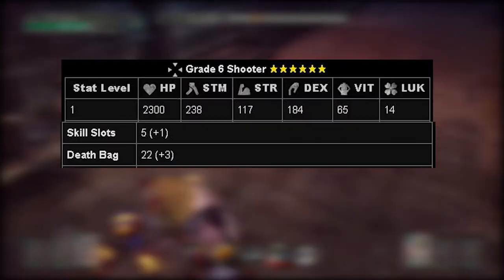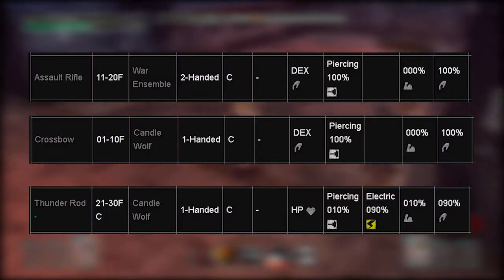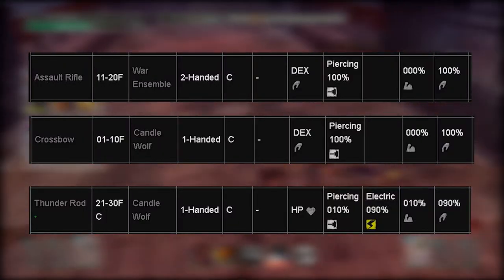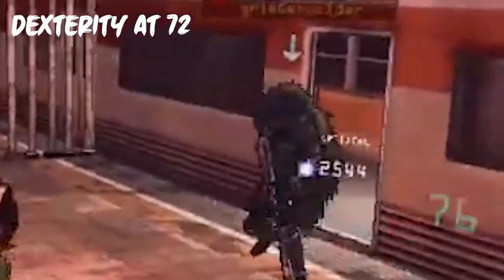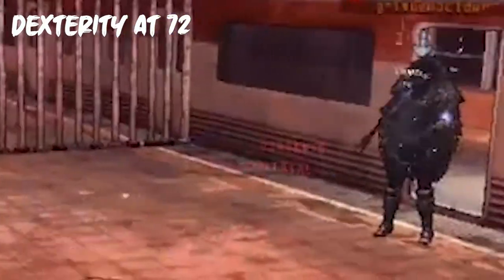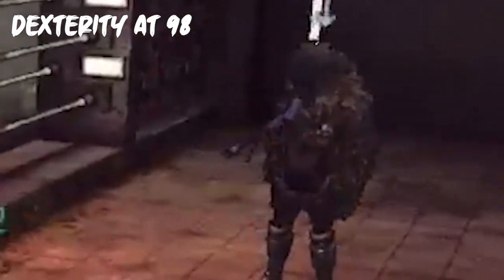The Shooter drops all other stats and focuses on Dexterity. Dexterity is the stat that increases the damage of weapons which scale heavily on it — they're usually long-range weapons, but not all of them. Weapons like the assault rifle, pitching machine, or the Lion Knuckles give the Shooter the most power. If you're looking for a fighter who has decent health and can murder haters from afar, then the Shooter is the perfect class for you.